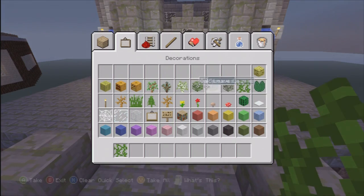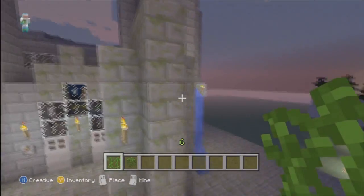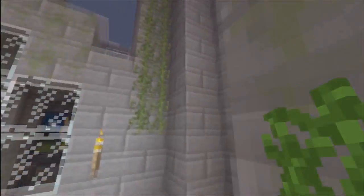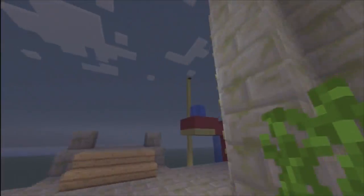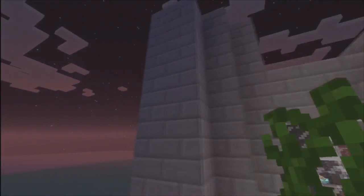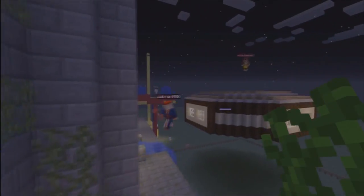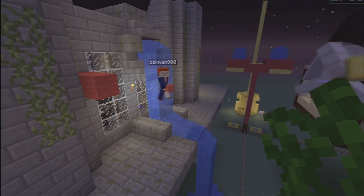Going to put some vines on it as well because ruins are always old and overgrown, so I want it to look old. Just putting some color on there. Going to make a garden as well - want to use some leaf blocks to make it look like a little bonsai garden. Think it's all looking pretty good.